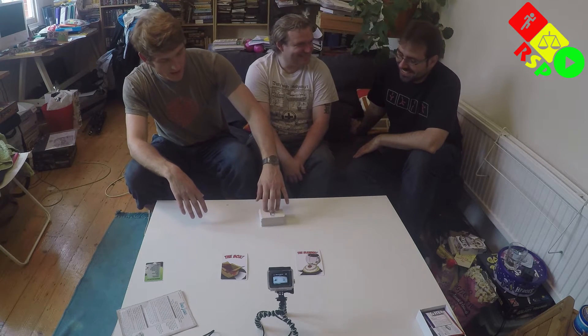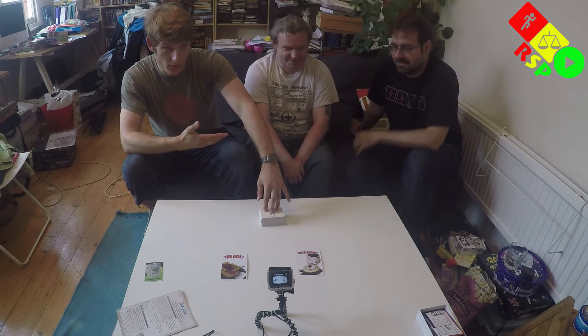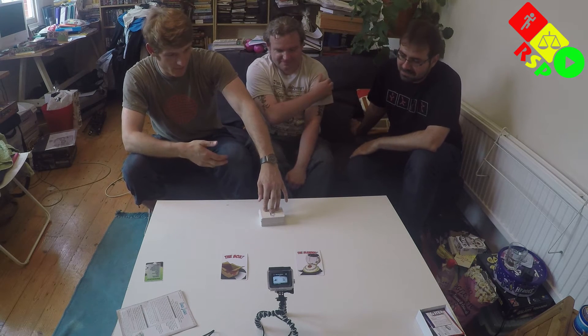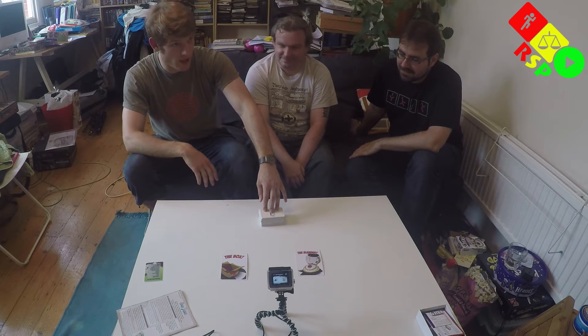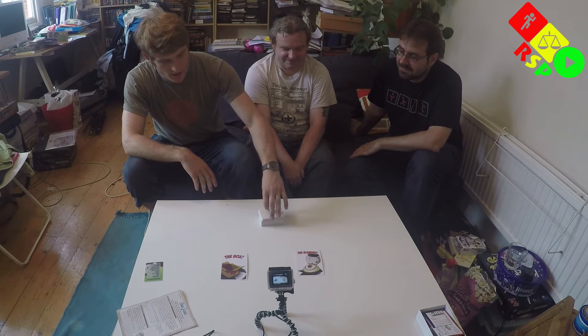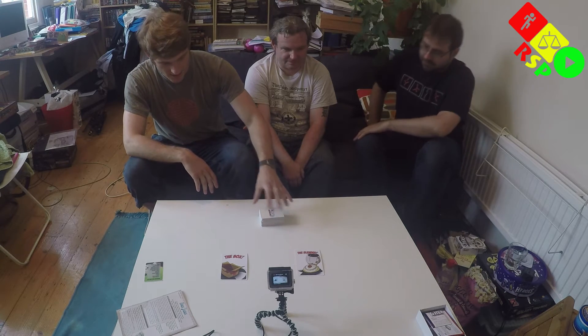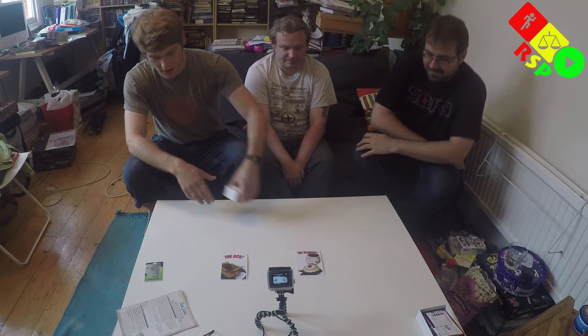We've each got a team of kittens. I'm blue, Matthew's green, Ollie's purple. We've got to save those kittens and try to engineer tragic accidents for the other kittens. There's blend cards, there's all kinds of cards that do different things. We'll make sure you guys get a chance to check them out as they come up, but in the meantime we're just going to crack on.